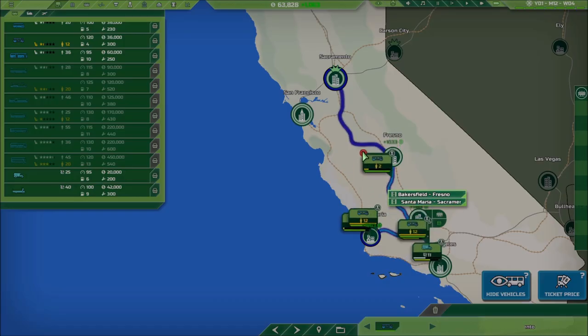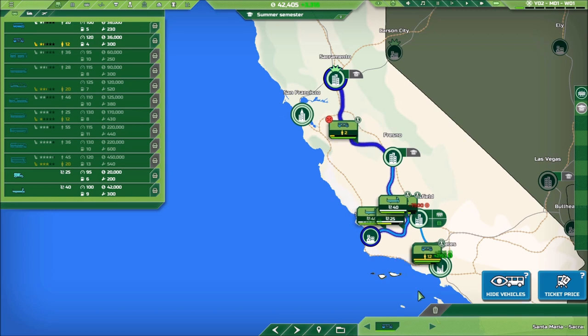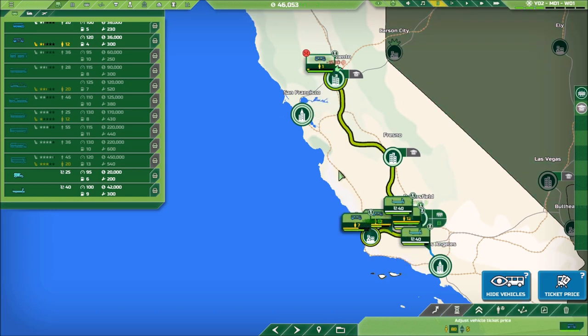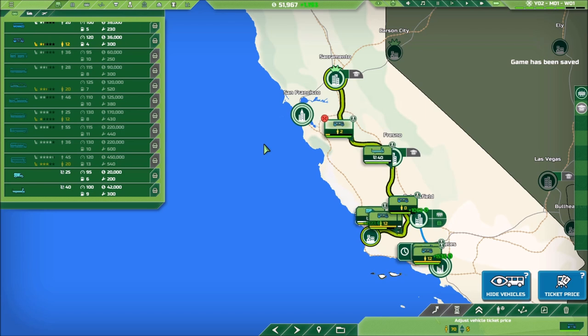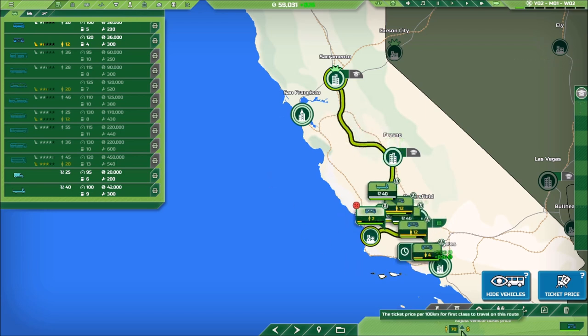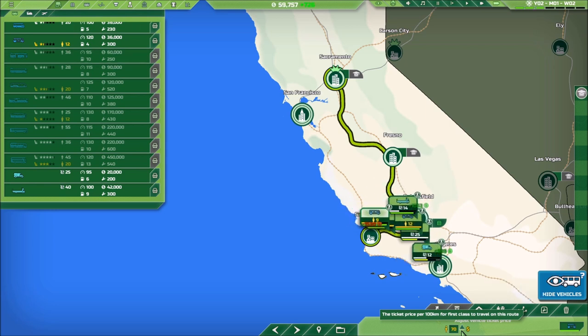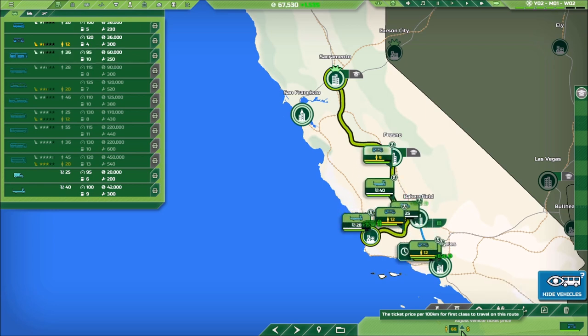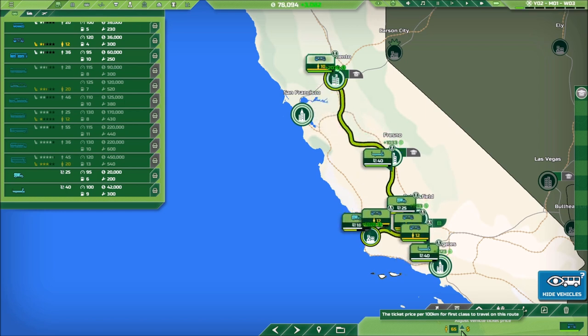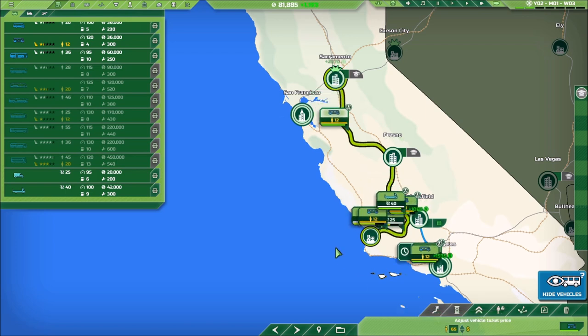These guys did not like that at all. We're going to have to drop the price quite a bit — let's go down to 70. This was not luxurious enough for them for sure. Let's see if 70 does — we may have to go down to 65 if this doesn't work. Yeah, we'll go down to 65, that gets us about three quarters of the way full. All right, we're good to go there.